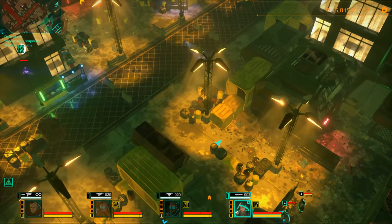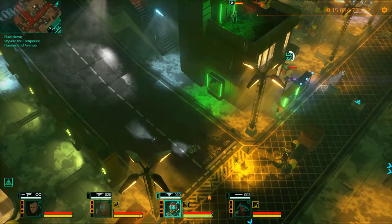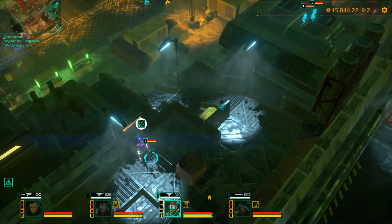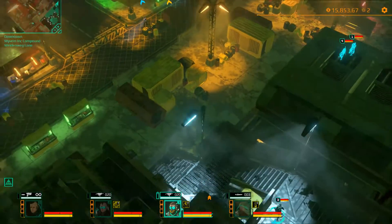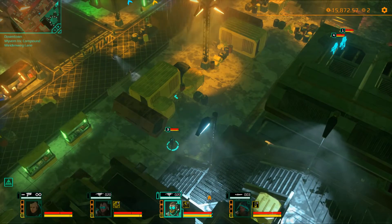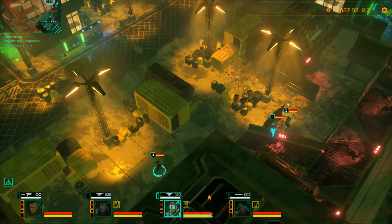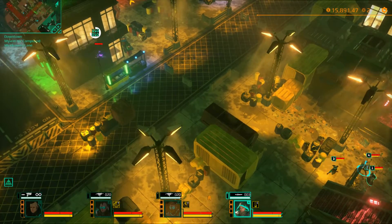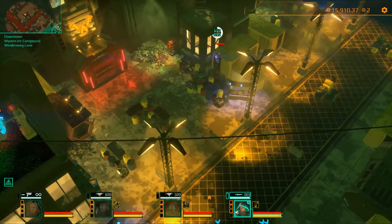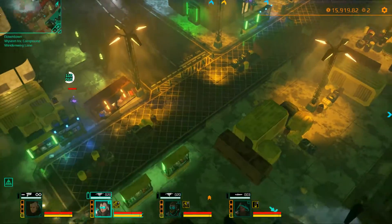Now we start using our infiltrator. I'll turn off the security cameras again just to make sure they don't come back on at an inopportune moment. Let's make a run for it - okay good, that guard went the right way. So get the hacker back safely behind the wall, send out the infiltrator to do his thing, and the other security panel is right next to the door so our infiltrator can get that one.